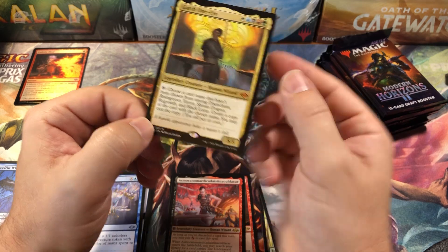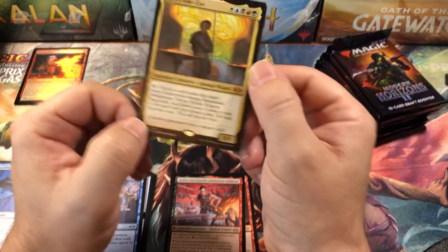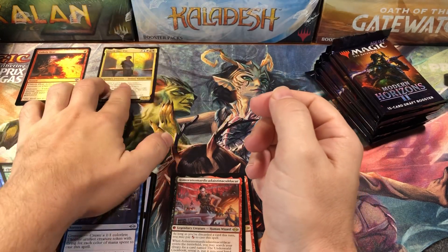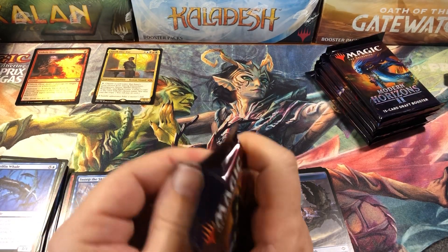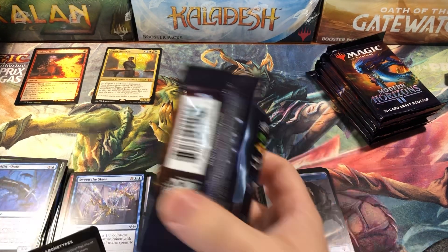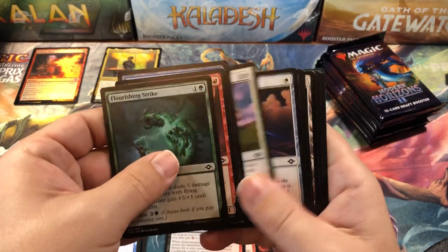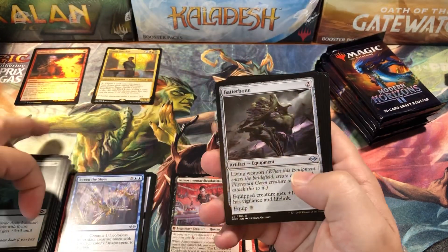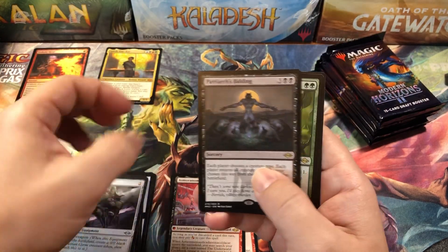Garth One-Eye — there we go — and we got crabs again! Oh man. He creates Black Lotus tokens, people! How has he dropped down in value? I don't get it. That guy's probably gonna go back up — I mean, he creates Black Lotus tokens. How do you not love that card? All right, moving on.